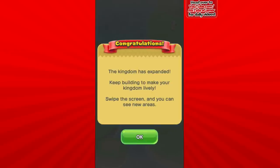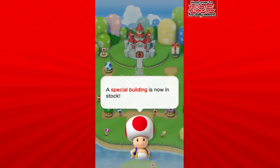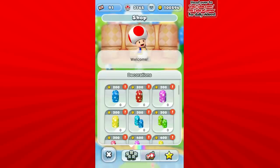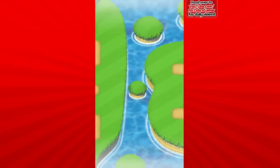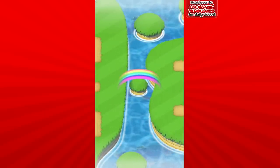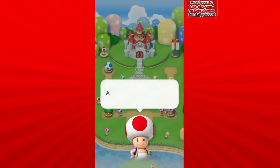The kingdom has expanded — keep building and all that. Now what about the next rainbow? There's a new special thing in stock — it is another rainbow! Let's go ahead and get that one too. It's going to lead to the left. I mean, you have a lot of space for all this stuff; I don't know how I'm going to make enough room for it all.